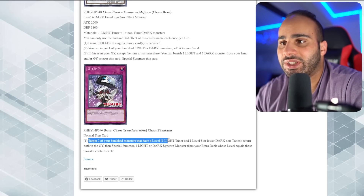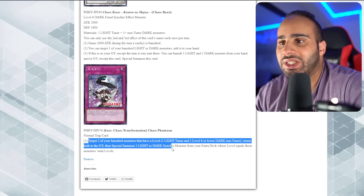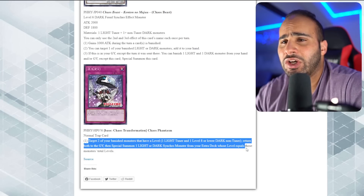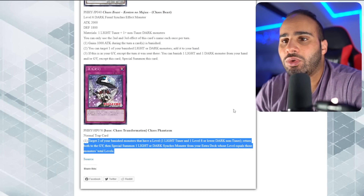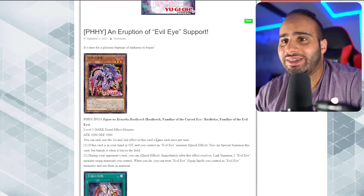Finally, Chaos Phantasm is a normal trap card. Target two of your banished monsters - one light tuner and one level 8 or lower dark non-tuner - return both of them to the grave, then special summon one light or dark synchro monster from your extra deck whose level equals those monsters' total levels. Pretty gimmicky overall.